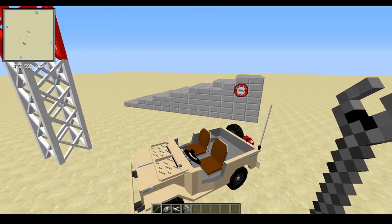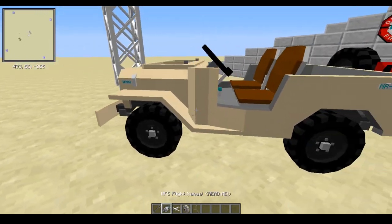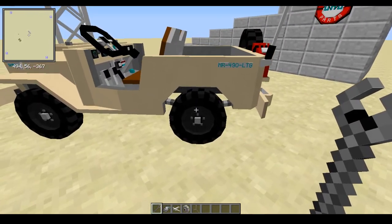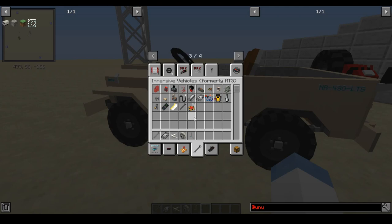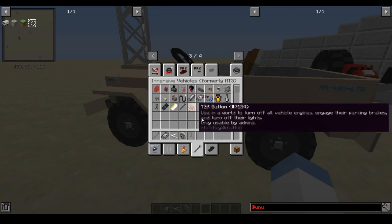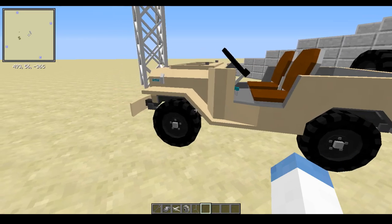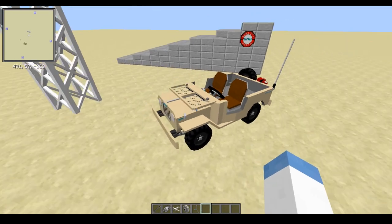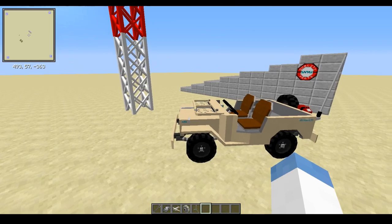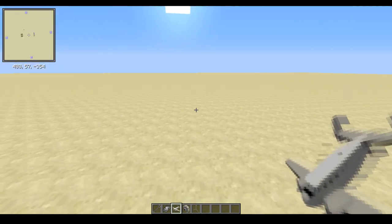Last time we went over how to set everything up so that you can drive in immersive vehicles. That included how to assemble and disassemble vehicles by breaking stuff and putting it all together, crafting different parts using the different benches, and how to fuel vehicles using the fuel pump. So if you need a refresher on any of that, go ahead and watch the previous video, part one - the basics - because we're going to be using a lot of that in this video today.